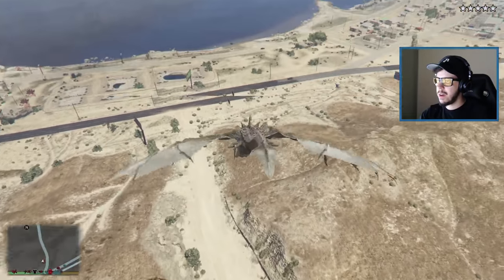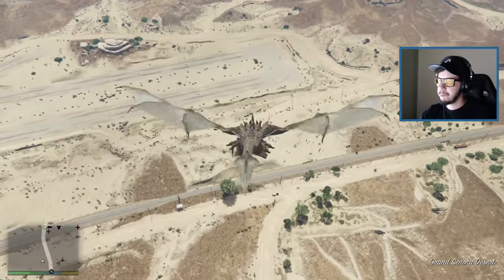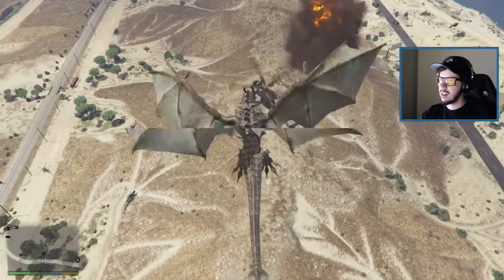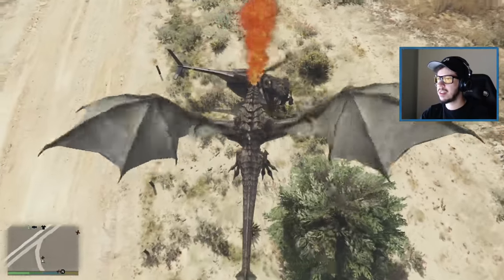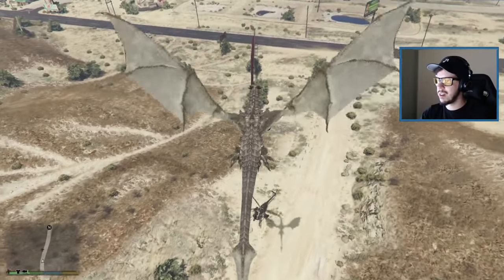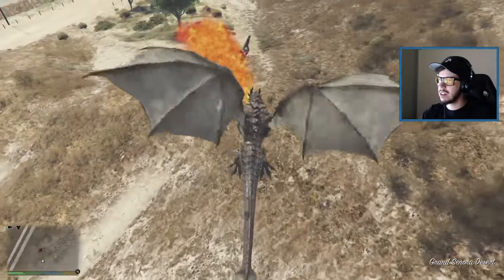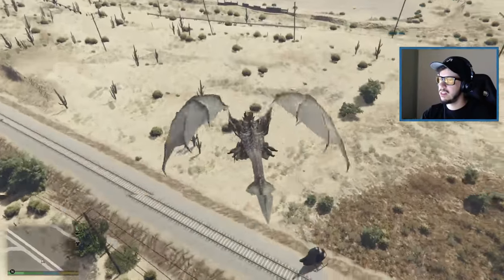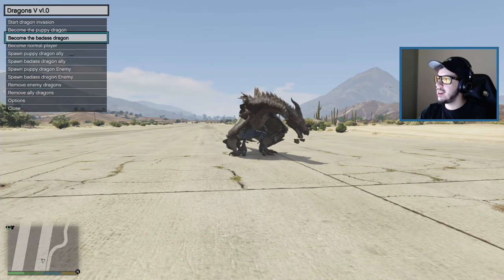Flying far away — to Mount Chiliad to lose the cops. Just kidding, going back to the runway. Gotta take out these helicopters or they'll never leave. One helicopter's down, two more to go. One landed over here — we can't have that. The last one's playing games too. All right, perfect landing — we'll do a five-star rampage properly. We're going to become a normal player.